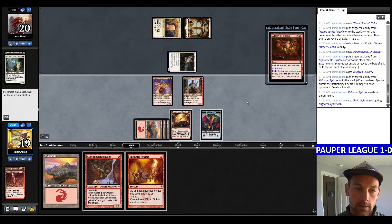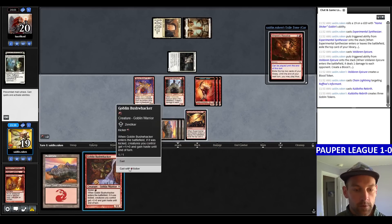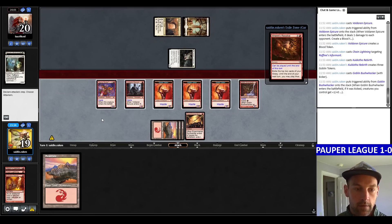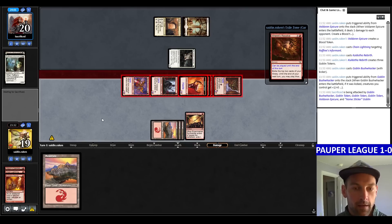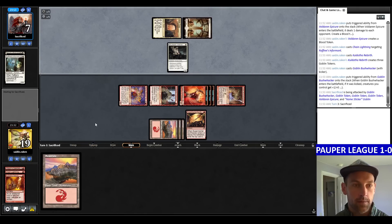Do I want the two cards? This is 3, 4, 5, 6 times 2 — 12. I guess I'm going Kaldotha Rebirth the blood token, Bushwhacker, F6, attack. A good turn — they're at 7 life. I think it was worth it.